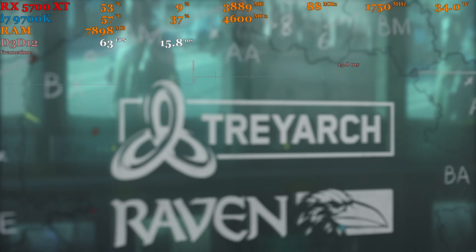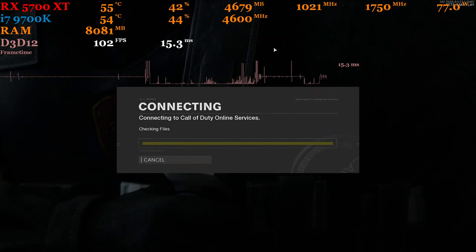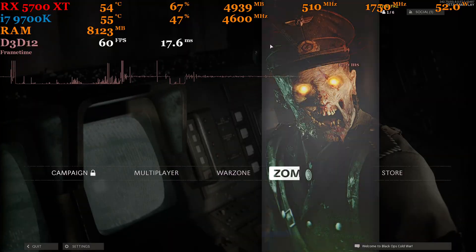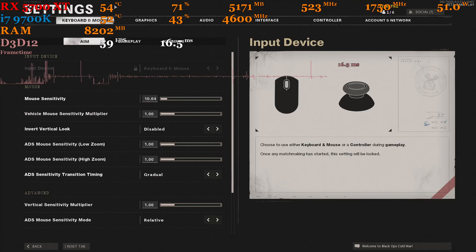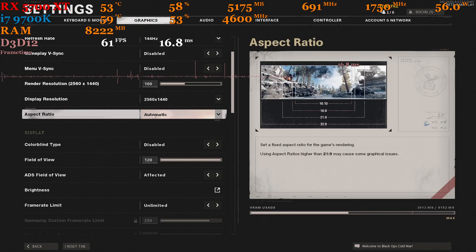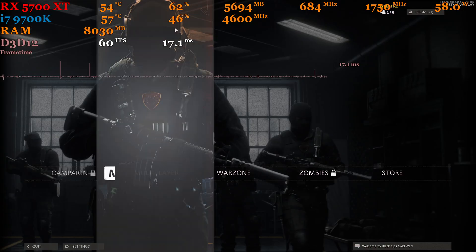Run through the settings real quick. So the issue I was having was the stuttering, it was crazy. I would try to play the game, it would stutter. Go to shoot somebody, stutter. So it's just like Warzone, except it happened all the time here. Let's check the settings — graphics, 44 hertz. The V-sync was off. No issues there.